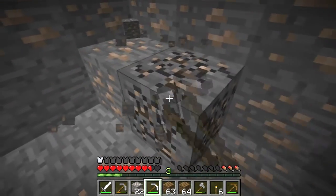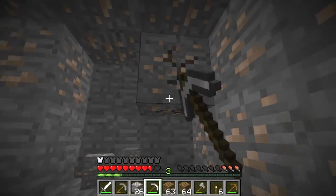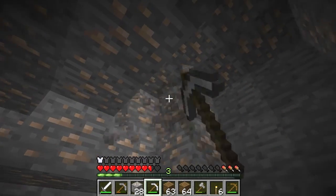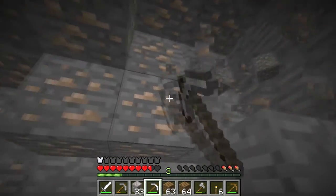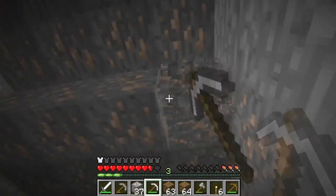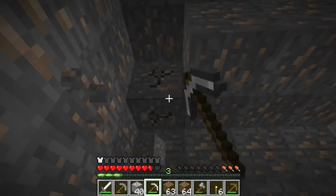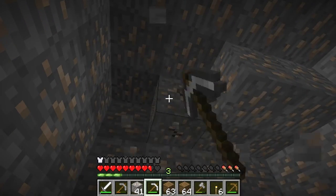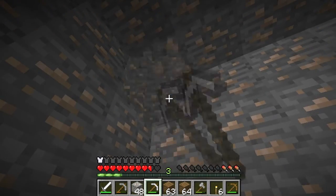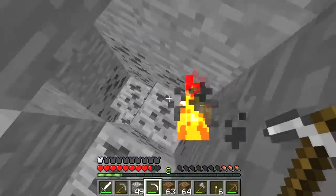I would think the best way for a bed is to kill spiders and collect their string. But it's a lot of spiders. What I could do is make a giant platform and just have things spawn there and wait overnight — a lot of stuff will spawn, and that'll be great. I think this is enough iron for now. While I'm heading down, I'm gonna collect some more coal, I probably need some more.